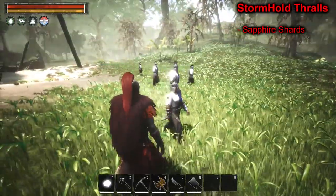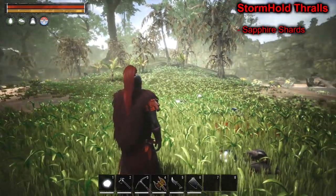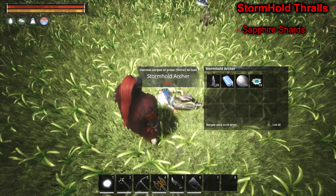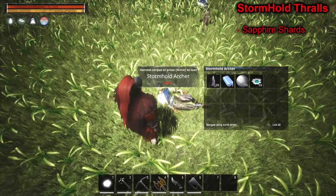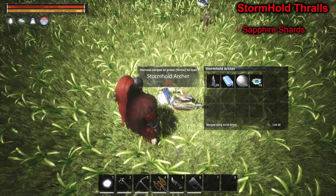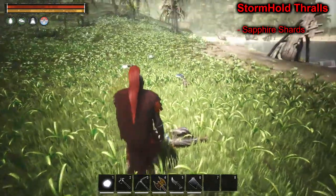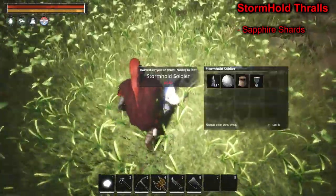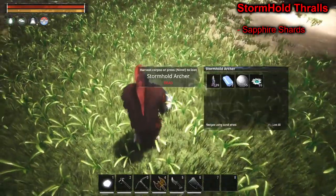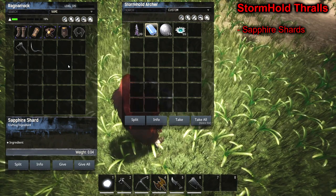The next resource we're going to look at is thralls - you can get gems from killing them. We are at the Stormhold regular camp. Each faction is tied to a specific gem, which is cool. Stormhold is tied to sapphires. We went through about five thralls and only saw it drop on one, but sometimes you'll get a drop on every single one. The factions drop shards, not uncut ones - so remember, 6 uncuts make one shard and 4 shards make a whole gem. Two shards here are the equivalent of 12 uncut sapphires.